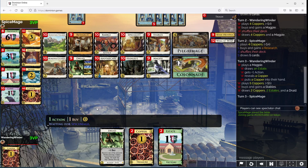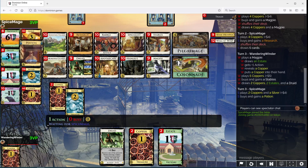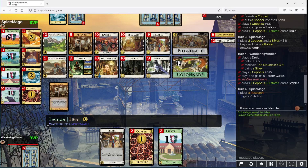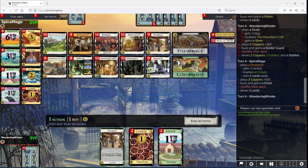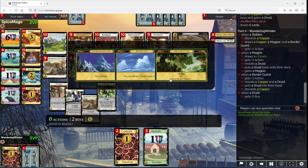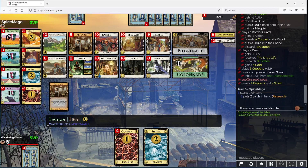So this is gonna gain me a silver. I think I'd rather have a silver and a border guard than a gold. You're going that way, huh? Okay. I think I would like a Research like the next time I hit 4. After which we probably just... okay, now I'll take the gold. This is gonna be another Stables.